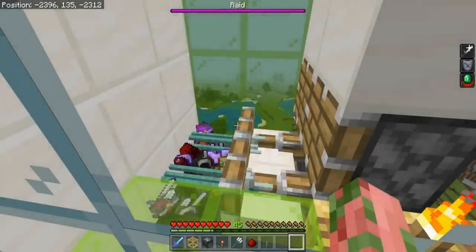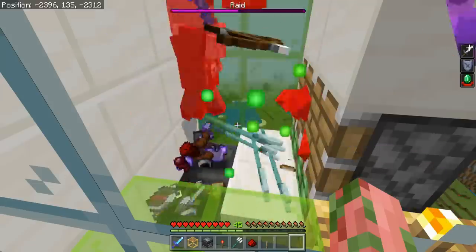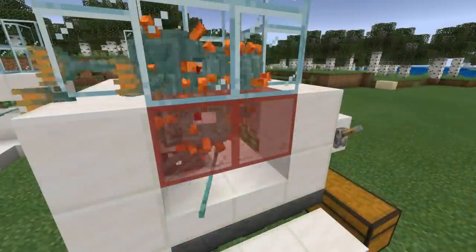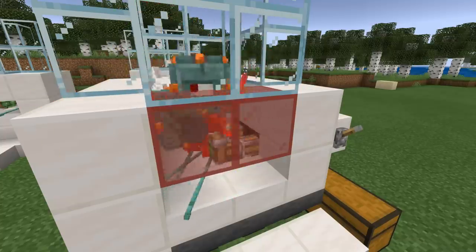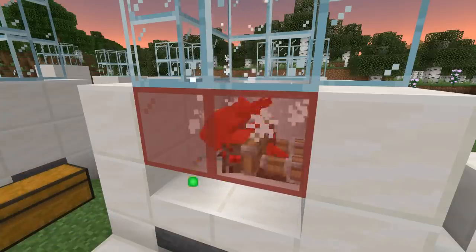Hello everyone, Salie here and welcome to another Bedrock Edition tutorial. Today I'll be showing you how to build some very simple, flexible, and improved trident killers in your Minecraft world. If you're not aware of what a trident killer is, these things are basically the best thing we have on Bedrock Edition. They are a fully AFK and fully automatic way of killing mobs from a mob farm. They can farm pretty much any mob in the game, dropping experience and loot — all while doing absolutely nothing, no auto-clickers.